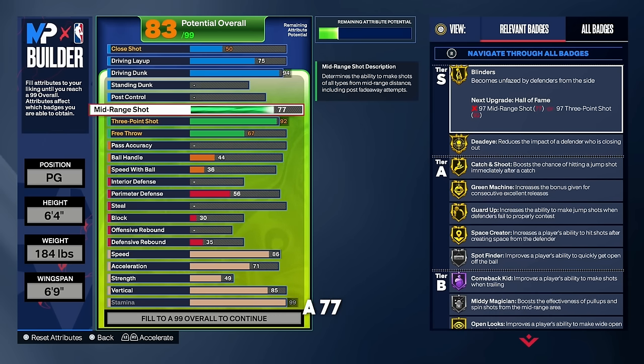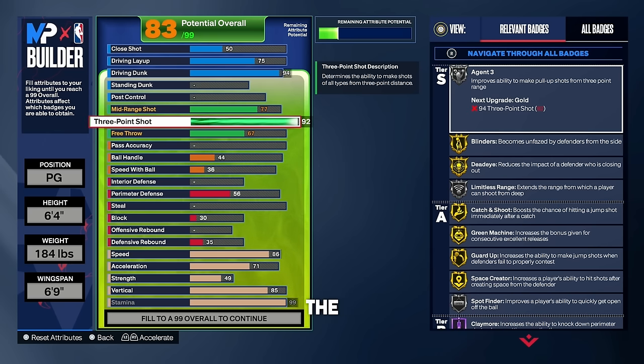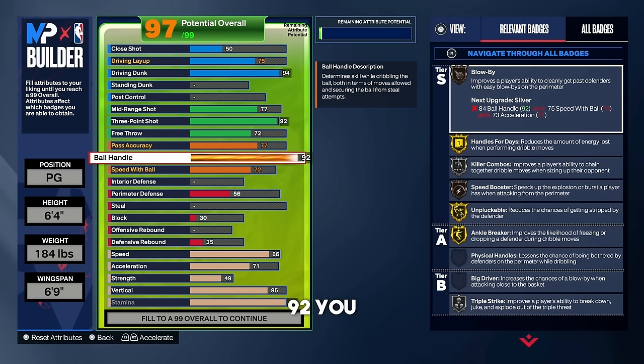Naturally with a 92 three-point shot you get a 77 mid range. You can still shoot really well with a 77 mid range, but mainly we're looking to shoot threes and dunk. For pass accuracy, put that up to a 77 so we can get bronze needle threader — that badge is really good this year. I think 77 is the lowest you should go if you're running the one in Pro-Am, Rec, and Park.